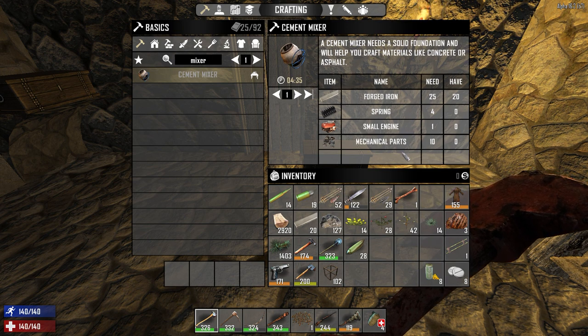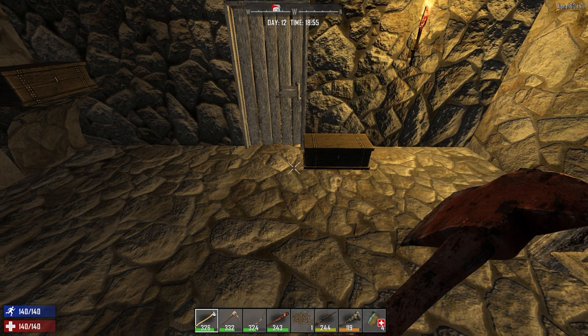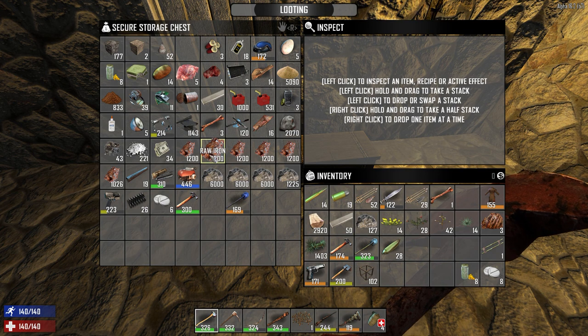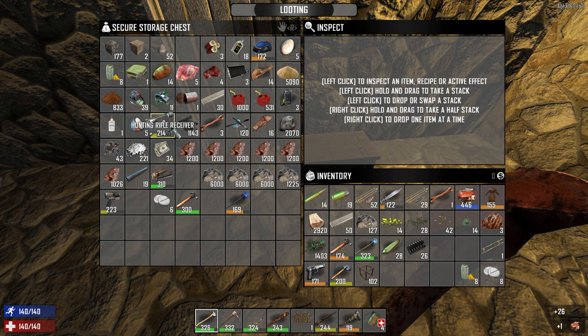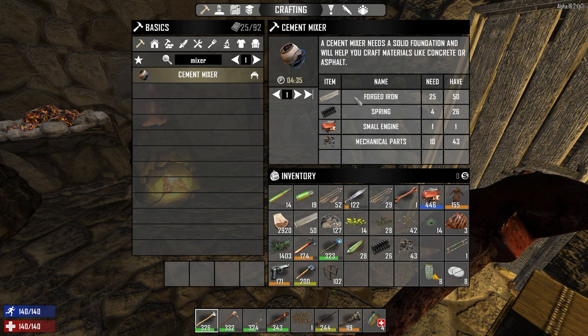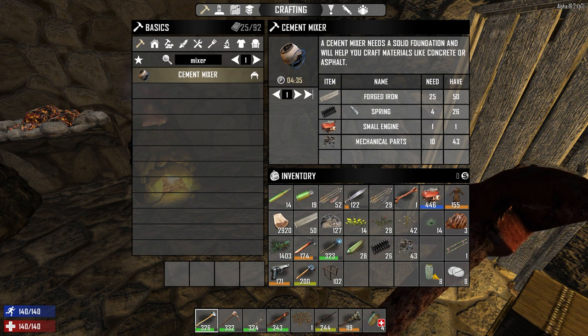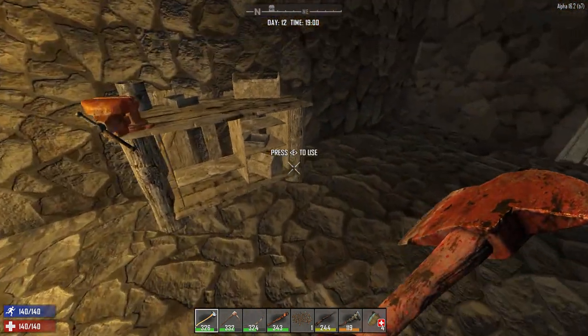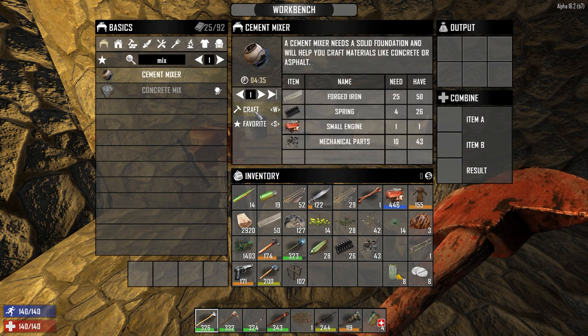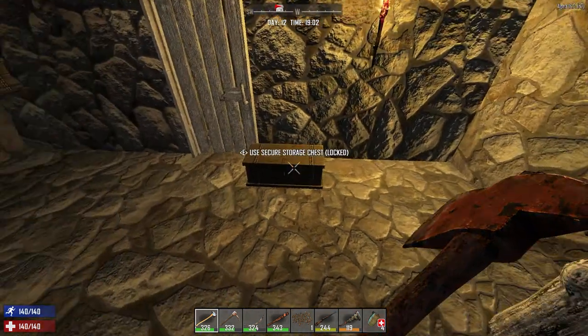Cement mixer. We need 25 forged iron — got it. Small engine, mechanical parts — got all that stuff. We've got 20 forged iron. We needed 40 or 50, then we need the engine, some springs, and the mechanical parts. A cement mixer needs a solid foundation and will help craft materials like concrete or asphalt. I need to be at the workbench for that. We're going to craft just one of those — it's going to take four and a half minutes. No big deal.